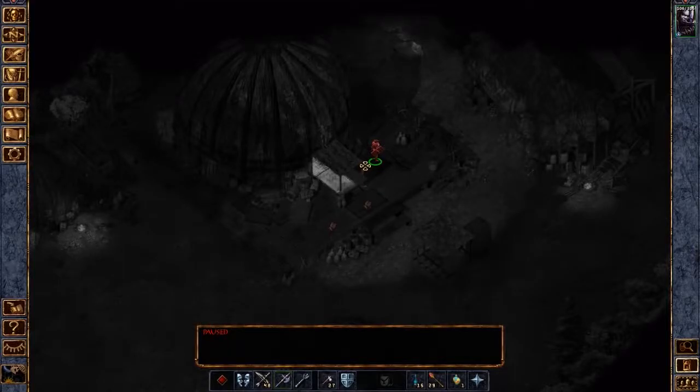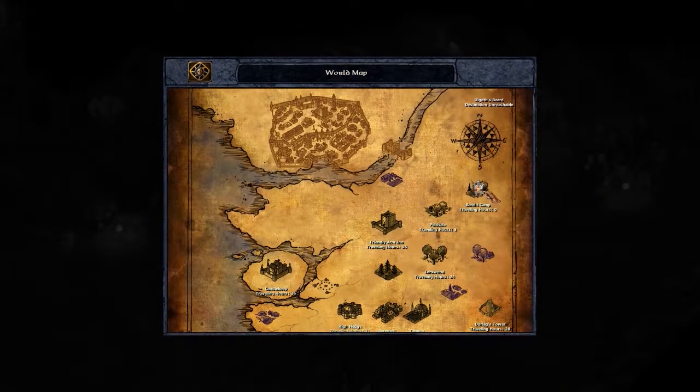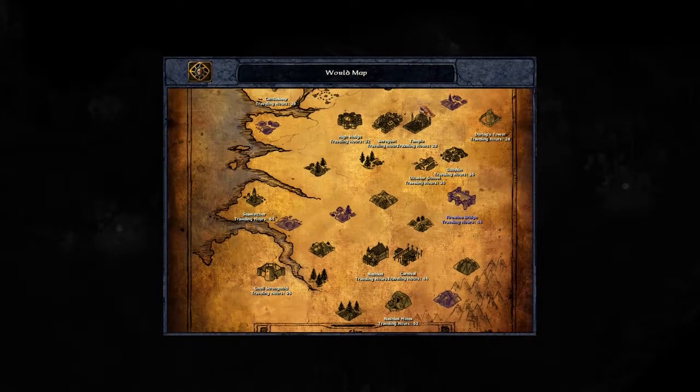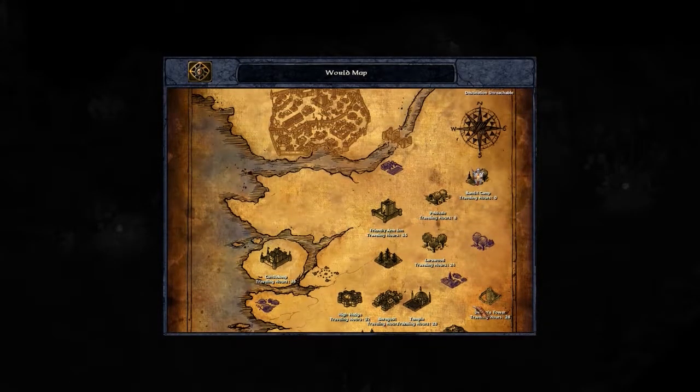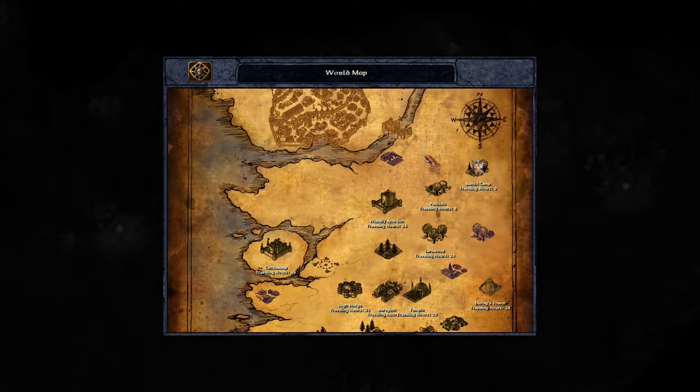Hi everybody, welcome back to the series — playing Baldur's Gate 1 all the way up to Baldur's Gate 2 with no party and just a last save. In the previous video we tried to defeat some bandits in the bandit camp and uncovered notes saying we needed to go to the Cloakwood. We're going to continue on the main quest since we already reached the max level, so let's get started.